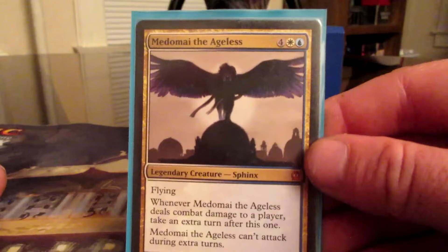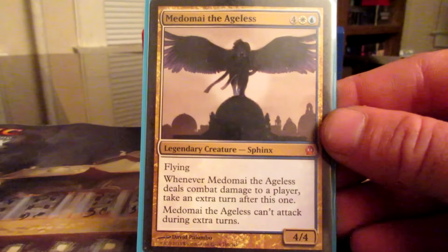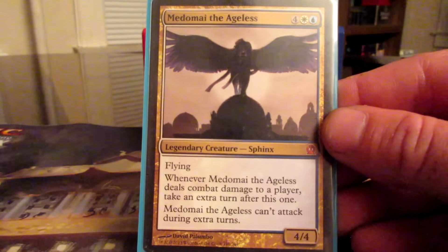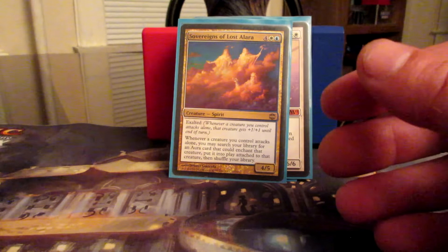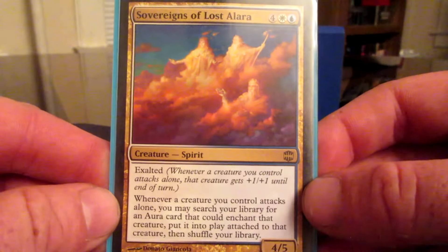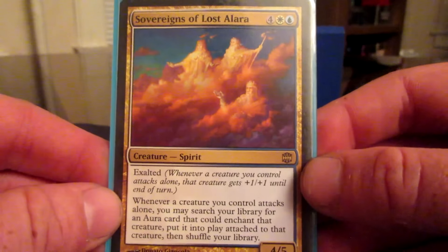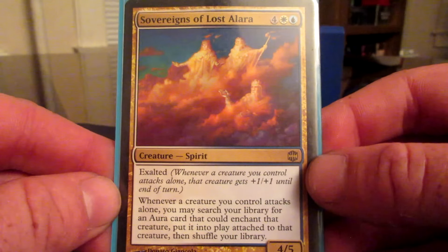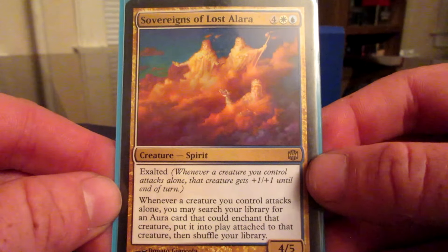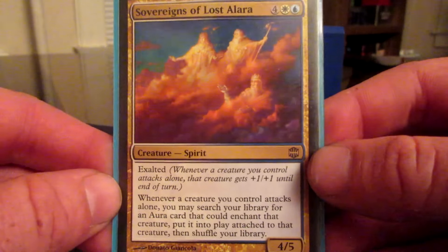Grand Abolisher — during your turn, your opponents can't cast spells or activate abilities of artifacts, creatures, or enchantments, so it just slows down my opponents. Invisible Stalker has hexproof and is unblockable, so I can use this with the Exalted ability. More Exalted with the Knight of Glory. Qasali Pridemage — Exalted, and I can sacrifice it to destroy an artifact or enchantment when it's relevant in Commander.